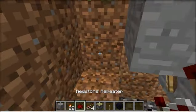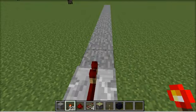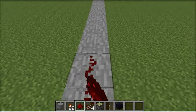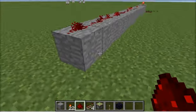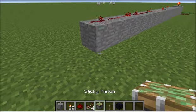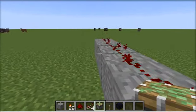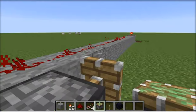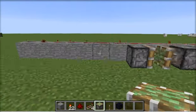Add one more torch right there — that should keep it more consistently staying going. Let's add redstone all the way up the line. Then you add the sticky pistons: stick one going one way and make them only one apart, and stick the other one going the other way. So you have a crawler.